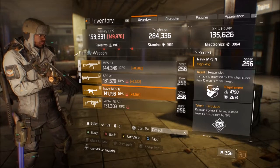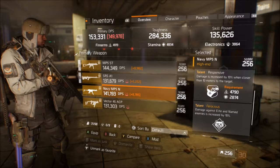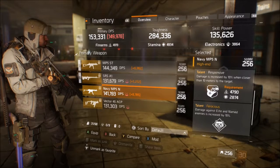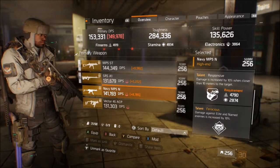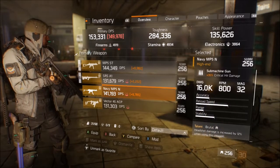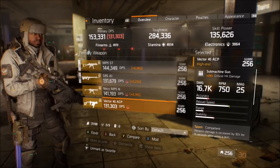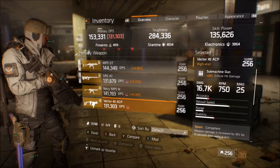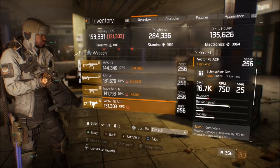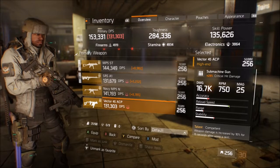The second option is the MP5N, which is also really good, but not as good as the MP5 ST mostly because you can't put a headshot scope on it — that's a really big difference in damage. You can put on a red dot scope which does increase critical hit damage and headshot damage by a small margin, maybe six percent compared to eighteen percent with a headshot scope.